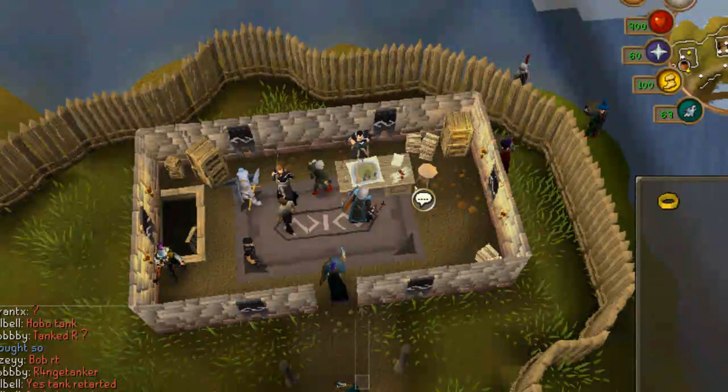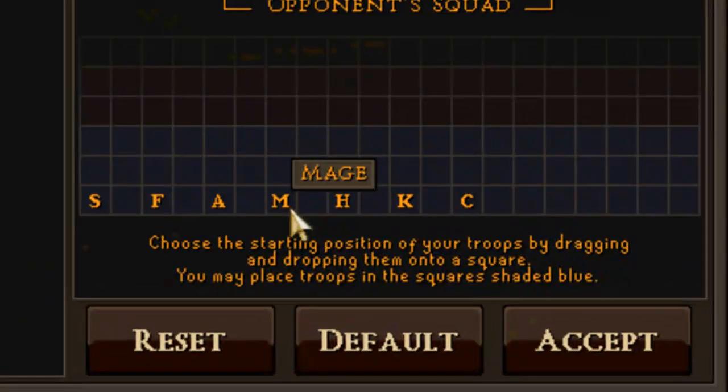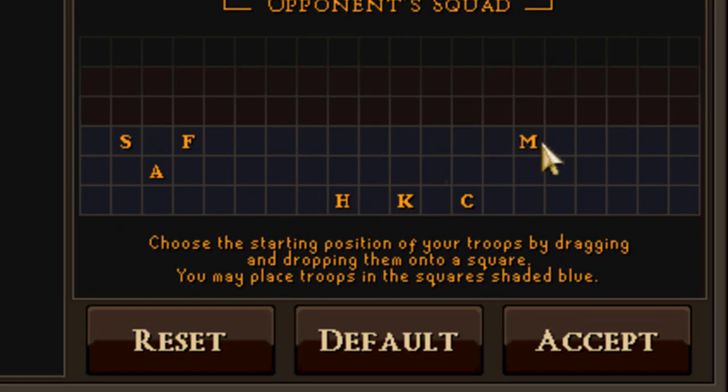If you want to use a different formation, just right-click on Knight Dorian again and select Formation. Here you can see the beginning letter of every unit you have and you can move them across the field. So if you want to start your mage in a certain spot, you place your mage there — same with your champion, knight, and halberdier. If you're done, accept. If you want to reset to your old one, use Reset. If you want the default one, use Default and it will automatically select the formation for you.